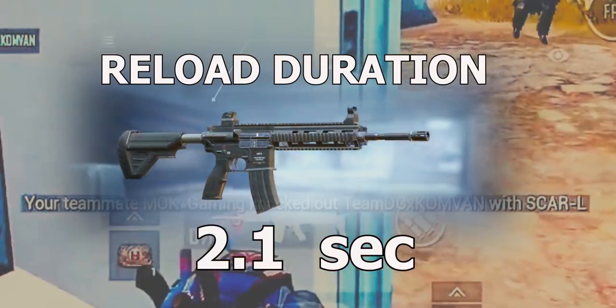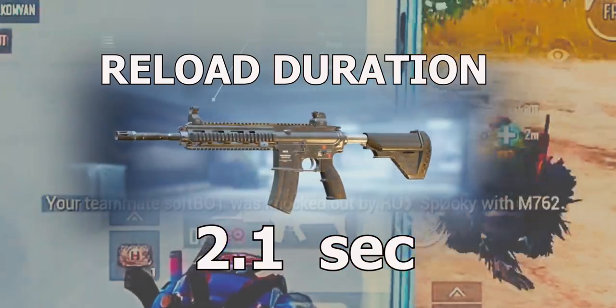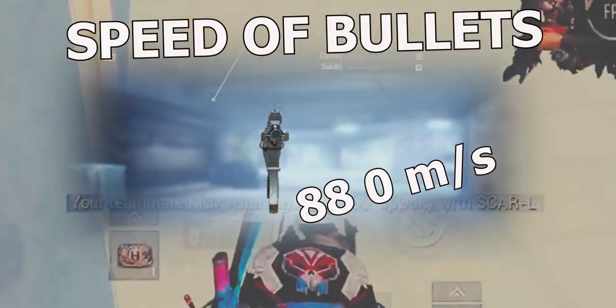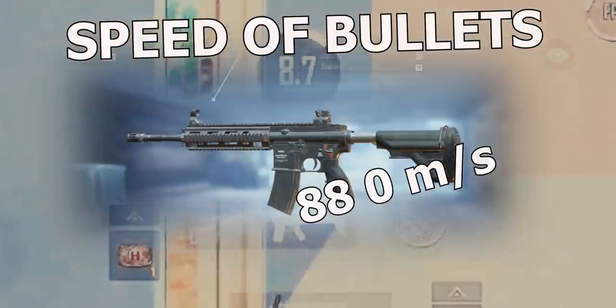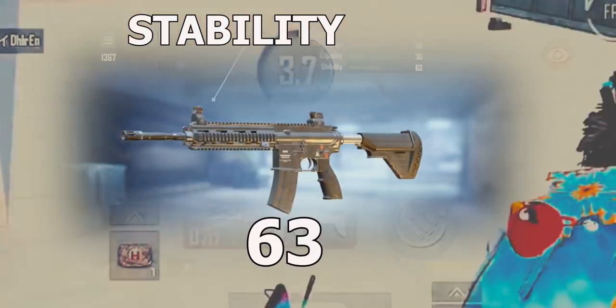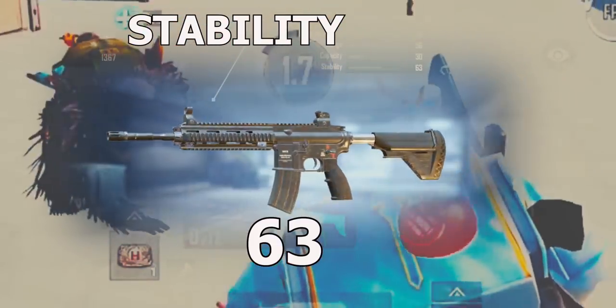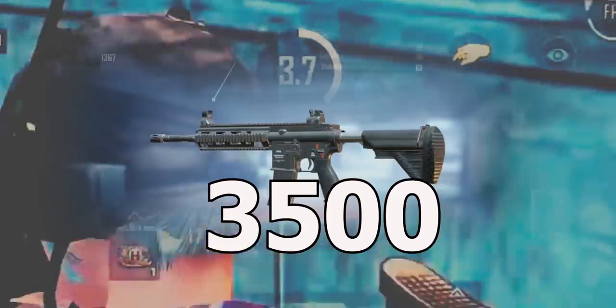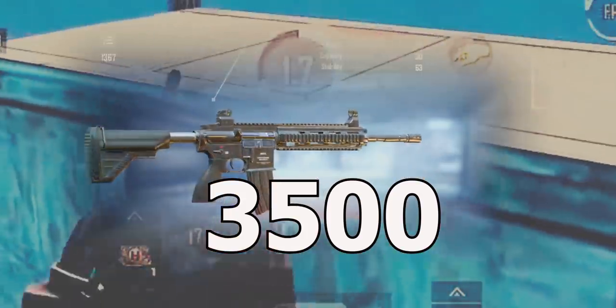of the gun is 2.1 seconds without any mags. The speed of bullet of this gun is 880 meters per second. The stability of this gun is 63 out of 100 when none of the attachments are used. It has 3500 body hit impact.